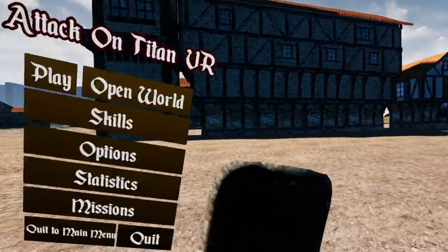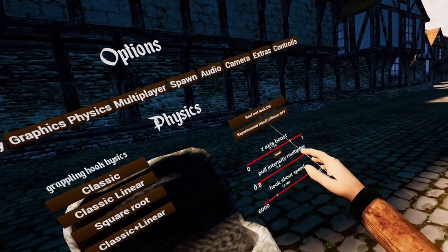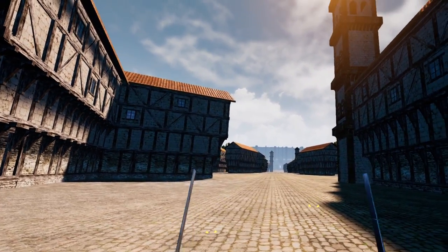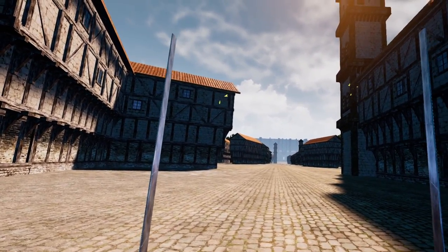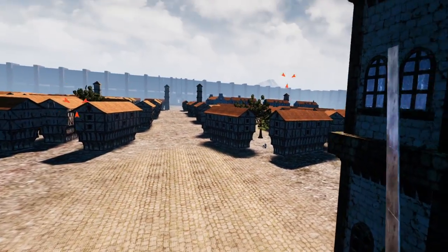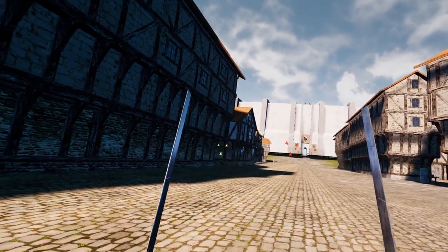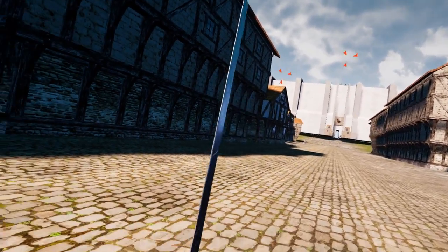I personally have mine set to 0.75 — I find this better because you end up wasting a lot less gas. You can still recreate the effect of zero Z-Axis Boost by shooting out your grapples and lightly pulling in. Once you want to go up, just hold down your grapples a bit more. Feel free to experiment to find whatever suits your liking.